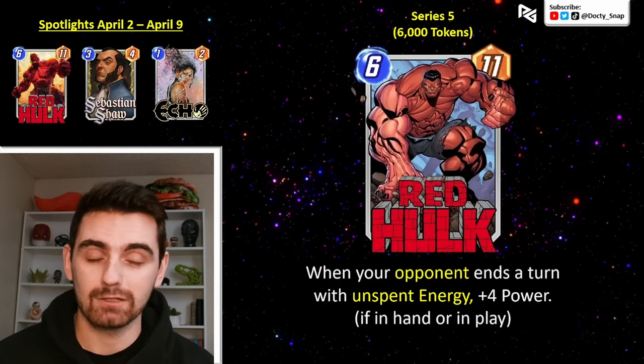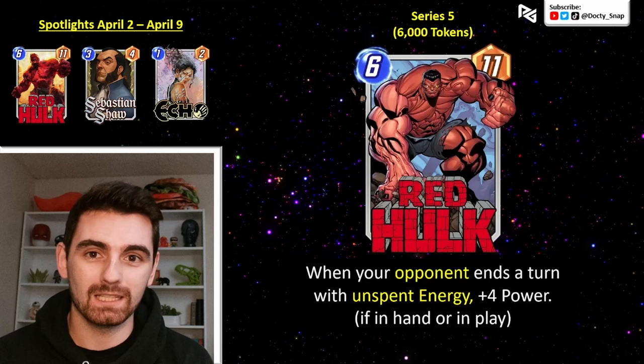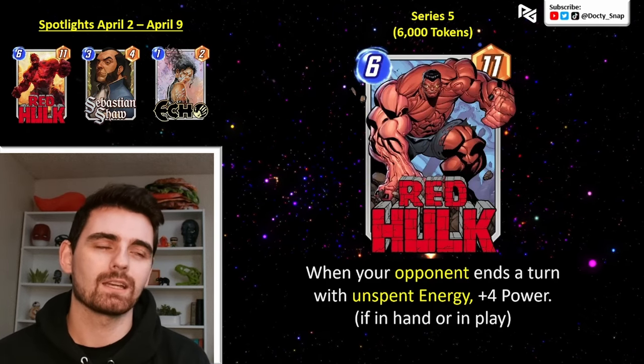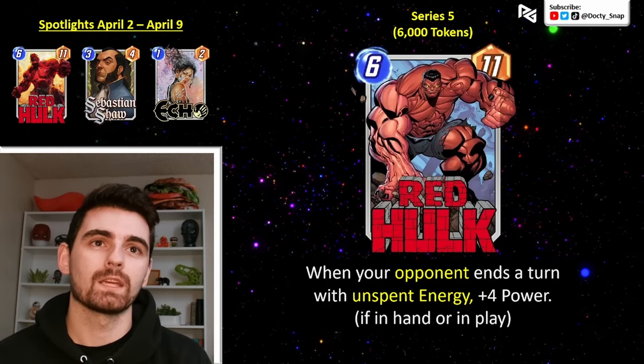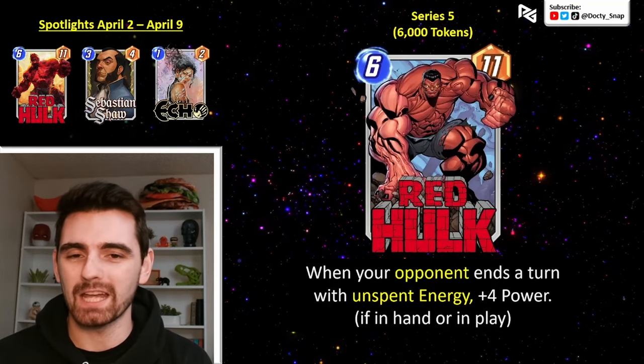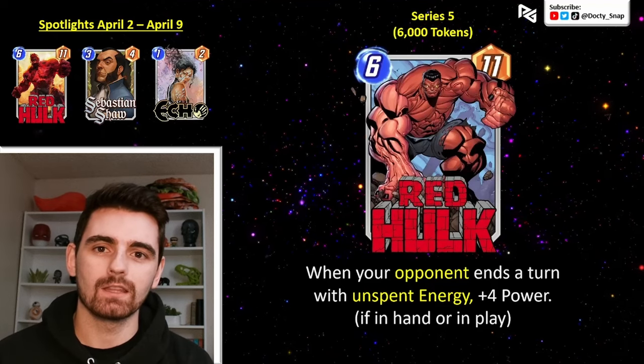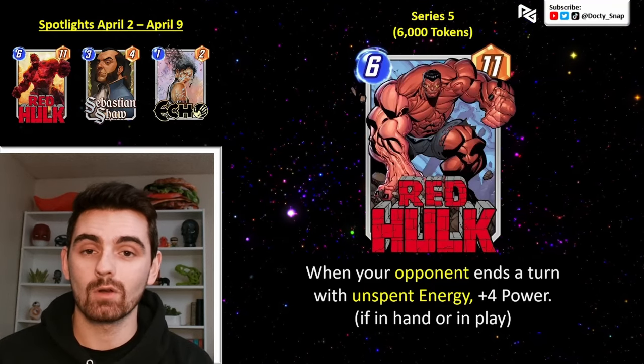The season announcement video, the official one from Second Dinner, has still not been released, so this is still data-mined. But Red Hulk is showing to be coming out on April 2nd in spotlight caches alongside Sebastian Shaw and Echo. This is the first day of the new April season, Zeros to Heroes.